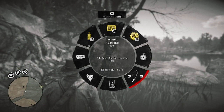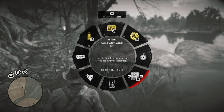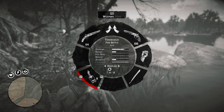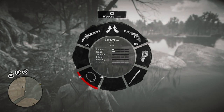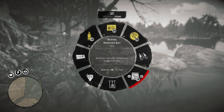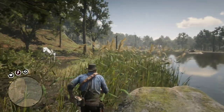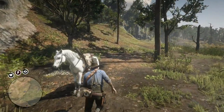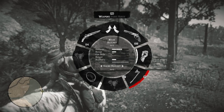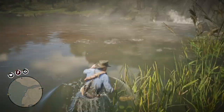For some reason, you can only activate the lantern when you're on the horse. I tried cycling through weapons — dynamite, throwing knives, tomahawk — no lantern. You've got to be on the horse in order to activate the lantern, and that kind of sucks. In some sense it makes sense, because you're not going to carry it with you all the time. So let's get back into the cave and do some exploration.